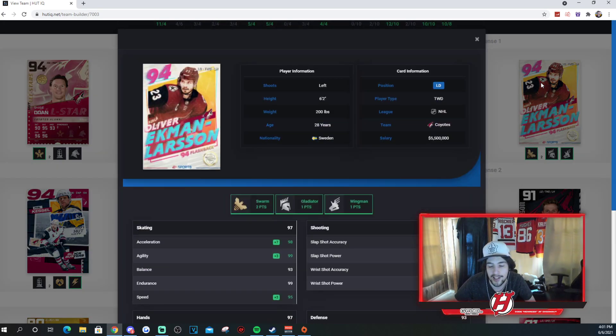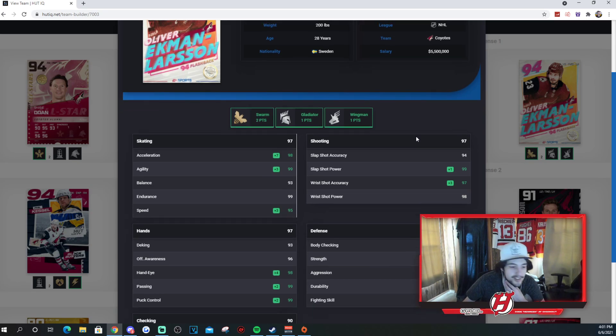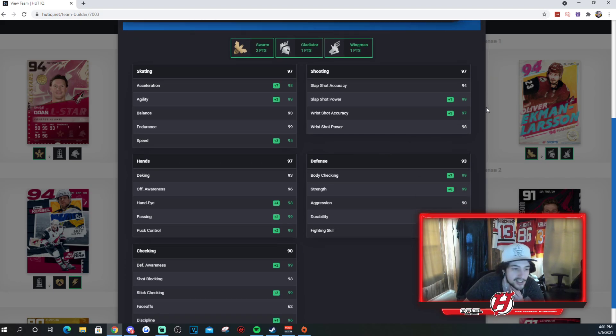Then you got Ekman-Larsson, of course, the current Coyote. This card is outstanding on any team — forget about the Coyotes build for a second, he's so, so good. 98 Excel, 99 agility, 93 balance, 99 endurance, and 95 speed. 94, 99, 97, and 98 for his shooting stats. His hands are also super good: 93 D-King, 96 offensive awareness, 98 hand-eye, 99 passing, 99 puck control.